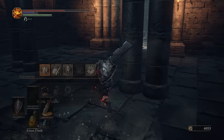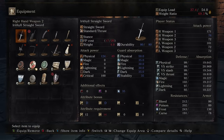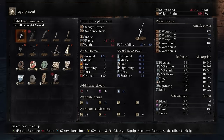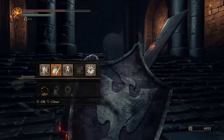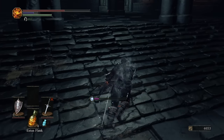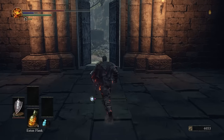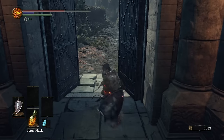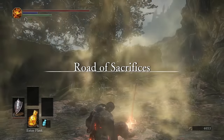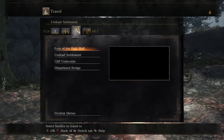We also get a really badass straightsword off of him. There are a couple of Irithyll weapons — they all upgrade with Twinkling Titanite, but they are quite good. They apply Frostbite damage, and they have this nice little snowy Twinkling animation. After you take him out, pop open this door, and right here we have a bonfire and the Road of Sacrifices, which is going to be the next area we start in the upcoming episode.